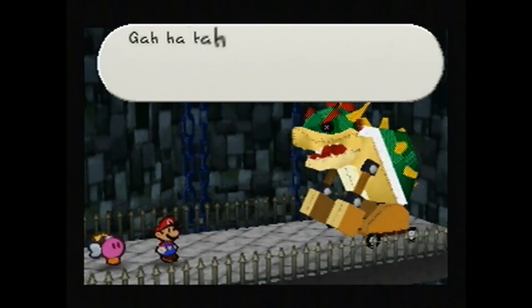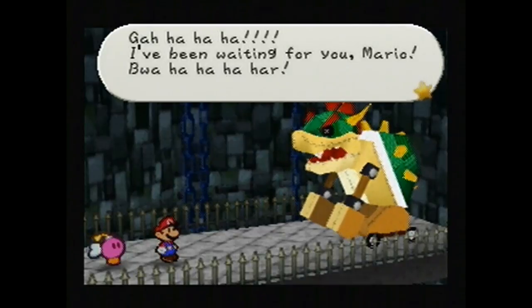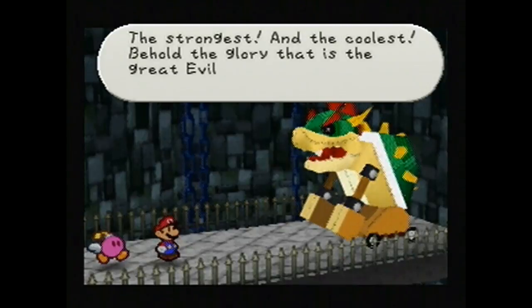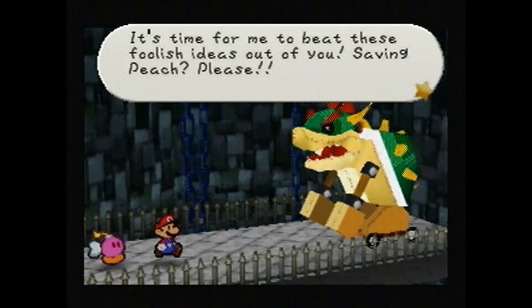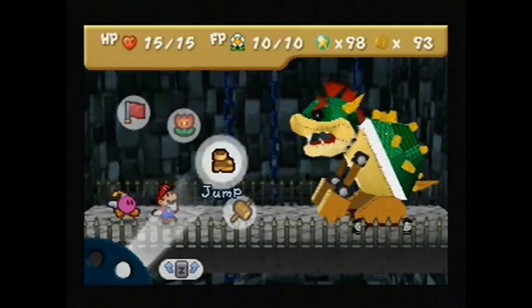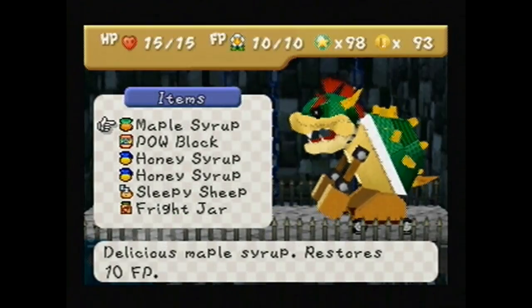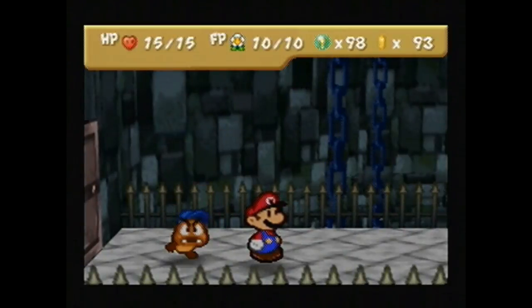It's a papercraft Bowser, like from Paper Jam. The papercraft battles are eh. Gah ha ha. I've been waiting for you, Mario. Bwa ha ha ha. I know you're not Bowser. The strongest and the coolest. Behold the glory that is the great evil King Bowser. It's time for me to beat these foolish ideas out of you. Saving Peach, please. Watch this and weep. I really should have probably gone back to town to get some healing items, because I don't really have any. I didn't think of that.